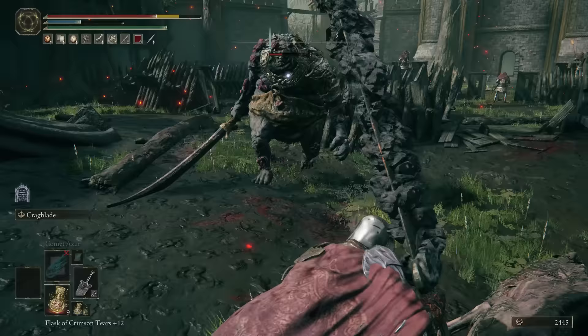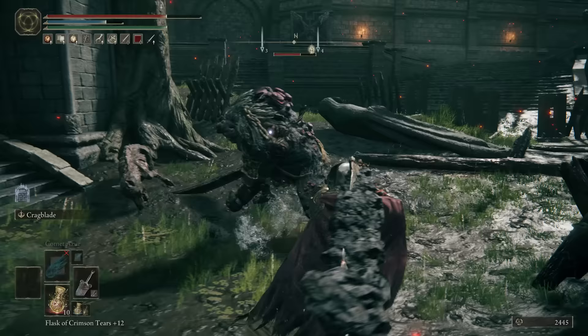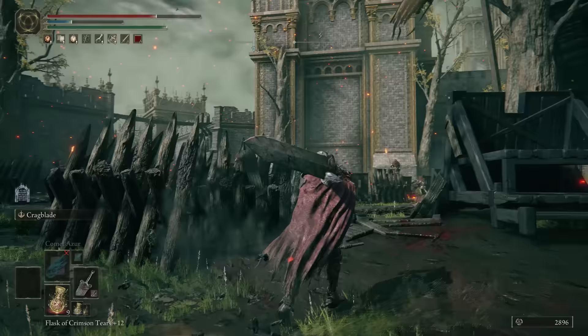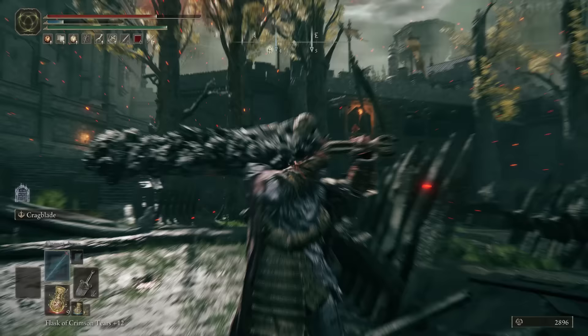An alternative ash of war that functions similarly is the Cragblade ash of war, which is sort of the same but has a cool purple look. This slash can actually be used to duck under enemy hits, so it's useful both offensively and defensively, as we see with this enemy here. While the sword does have overall less damage than the Greatsword and is slightly shorter, the Watchdog's Greatsword is slightly lighter and does a tiny bit more poise damage.